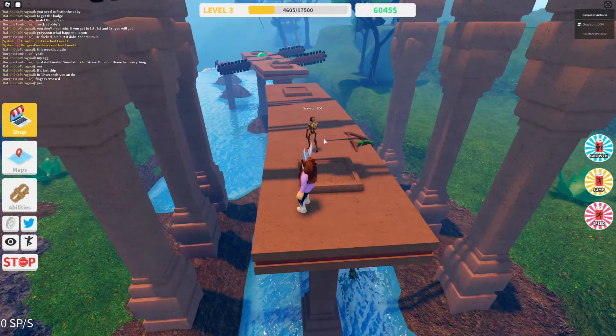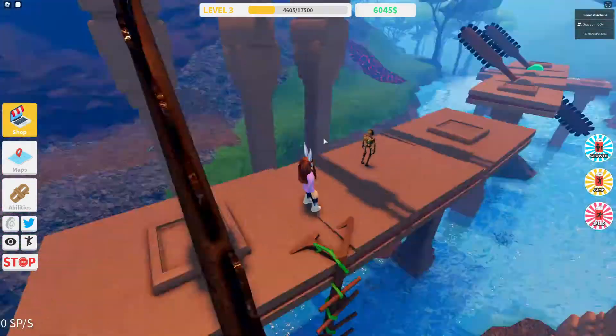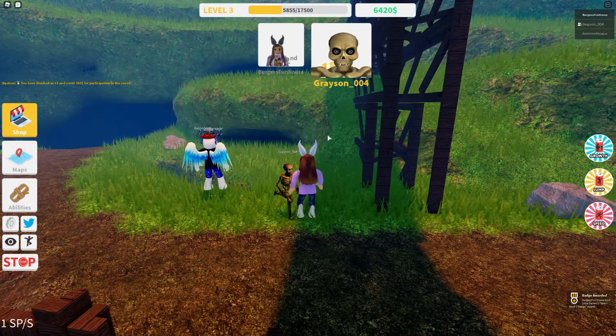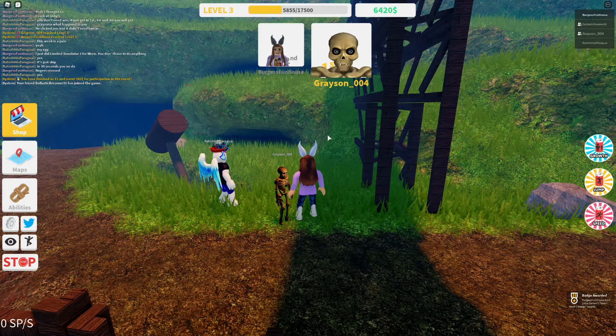I'll speed this up for you guys, and you can see that it will award the badge at the end. There it is — it pops up on the right-hand side. That is how you get Wren Brightblade's chest in Broken Ragdolls.